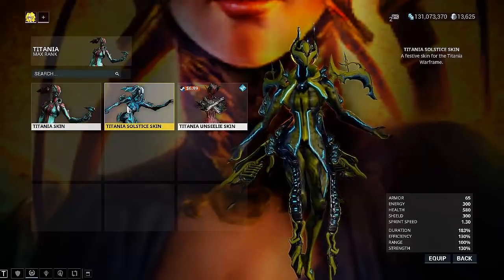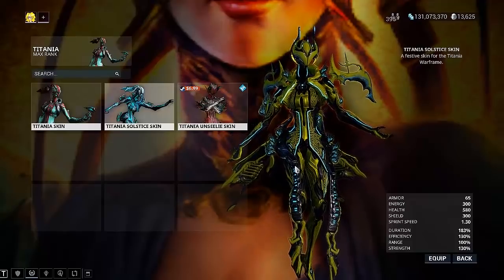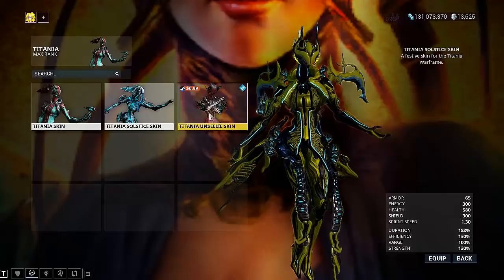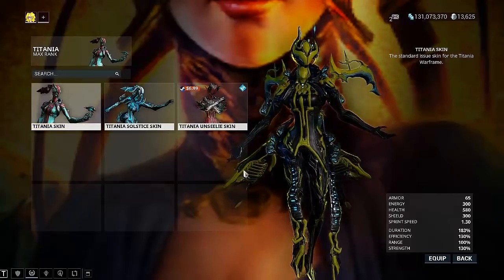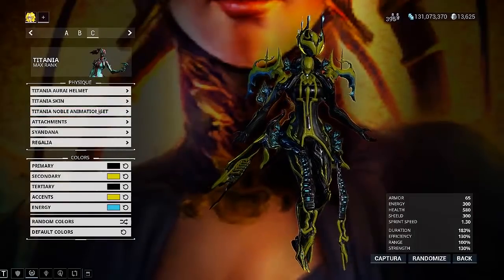If you guys have the Solstice skin, you could do this — I would change some colors around so there's less yellow and maybe a little bit more black, and that would work as well. Any one of these skins would actually totally work fine, however you want to use them.